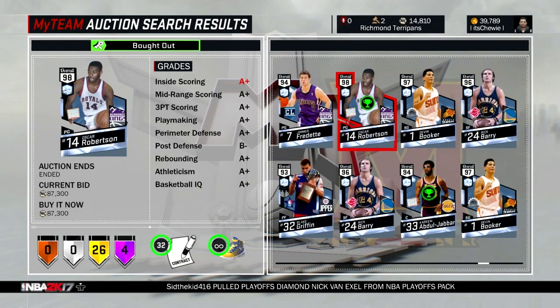First up we got a big O snipe — you get it, like big O because it's the big O — for 87,000 MT. Congrats on the big O for 87,000 MT with a diamond shoe. He also ended up getting Kareem, which I don't know if that was a snipe, but he's still in there getting one of the best point guards of all time. Big O for 87.